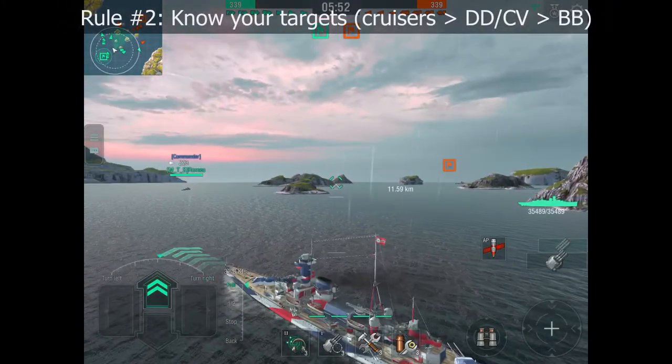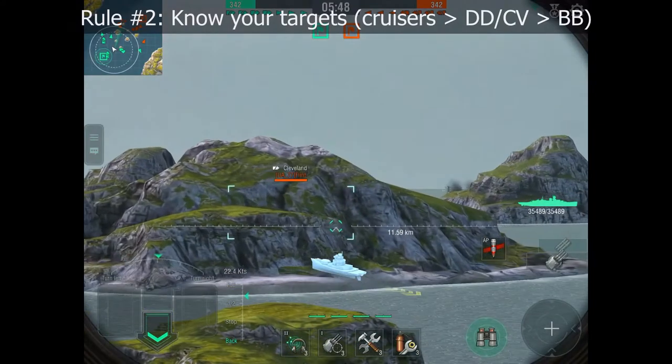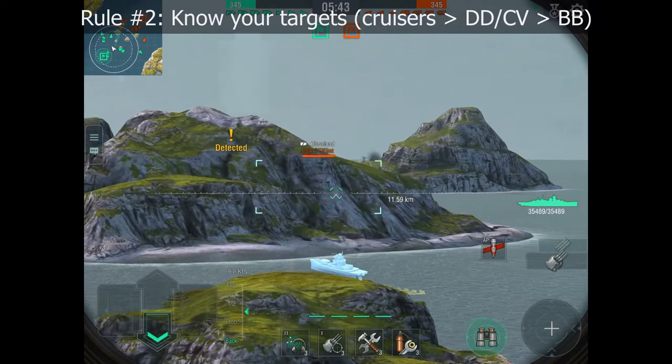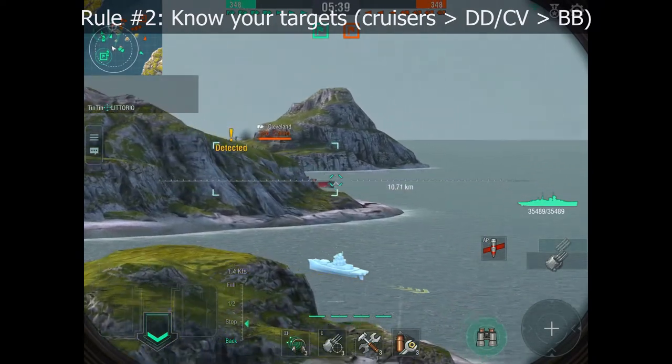That takes us to rule number 2: know your targets. It's a bit like light cruisers, except your targets are different as a heavy cruiser. Your primary target is other cruisers. There is only one on the enemy team — the Cleveland right in front of us — and we are going to be focusing him.